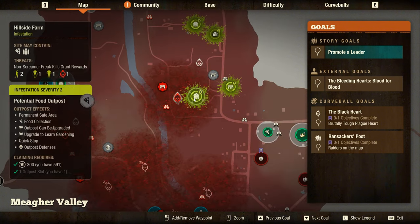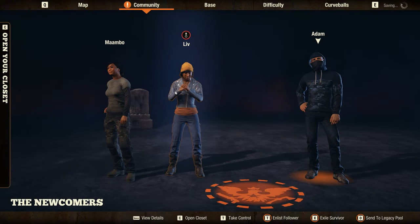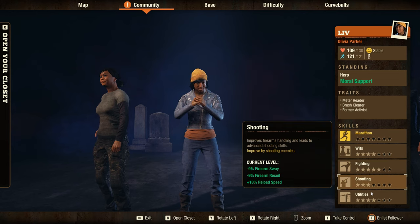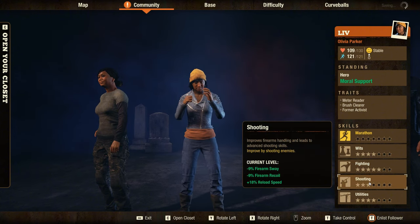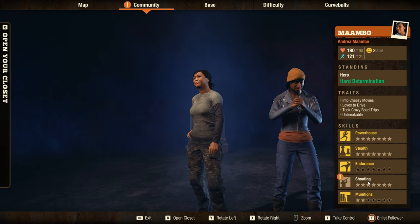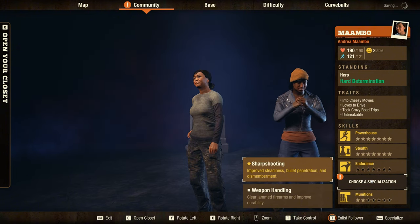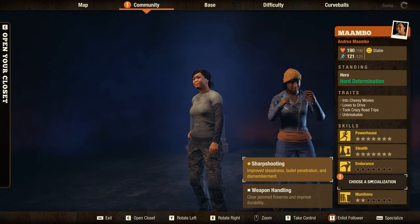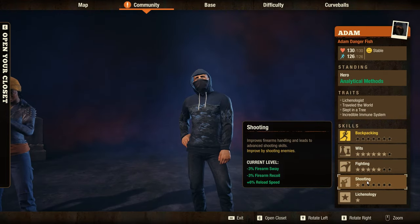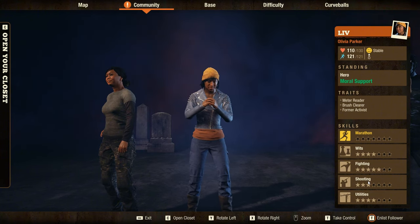A lot of things to do. First things first - who is the right person for this action? Leave has utilities which is okay. She's not really great at fighting currently. I can take Mumbo - I can already upgrade shooting skills. No, I'll get shark shooting later. You're really bad at shooting, so I'm gonna take Leave and take control of her.